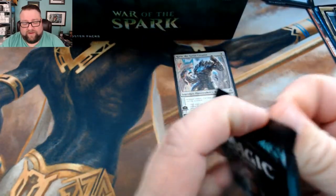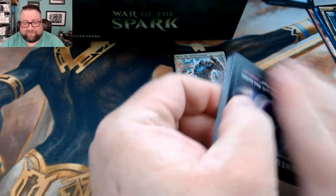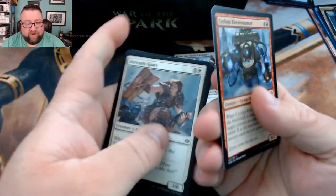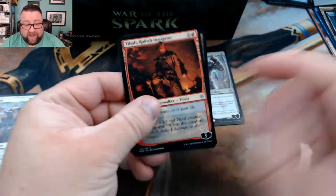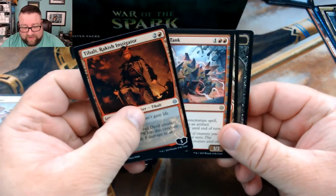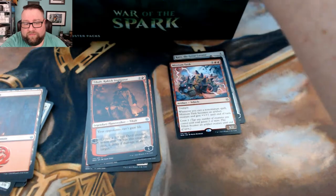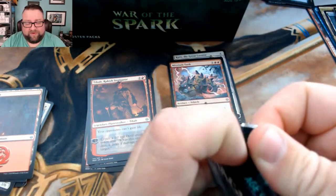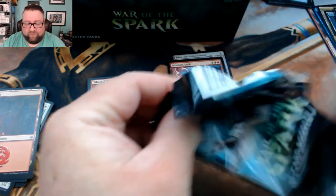All right, back to the stuff — like I said, this is my personal box. We can't look at all the comments because if we do we'll be here forever. No Twins. Hey, To Bolt — so excited to see him back! And then we got a Mobilized District. I thought we had a foil but it's a land. I'm going to try to do this quick so we're not doing a 30-minute box opening — I try to avoid those.